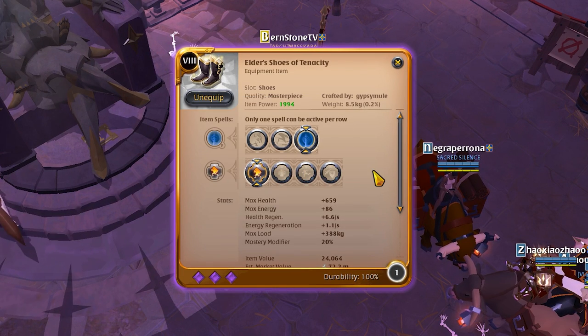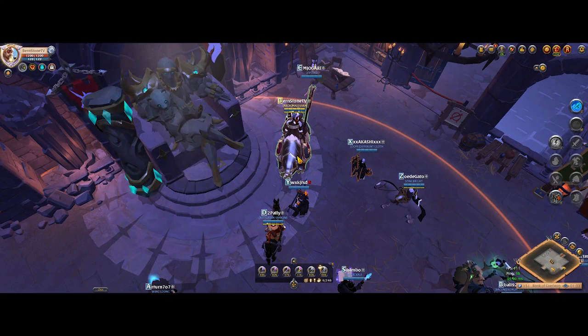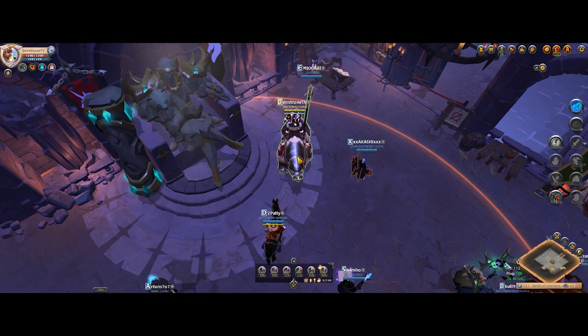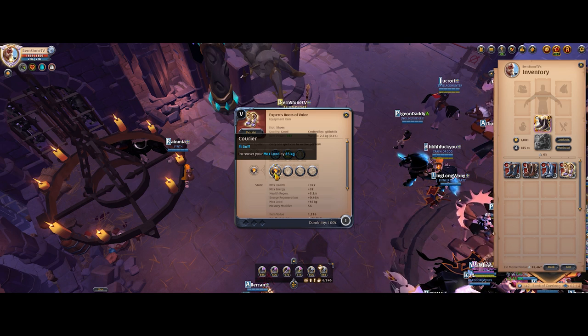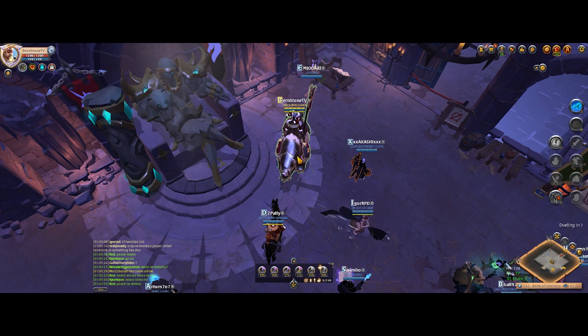If you are on a tight budget, buy the cheapest high tier shoes you can find. It doesn't matter if it's cloth, leather, or plate shoes. Do note that using artifact shoes will give you more carrying capacity.